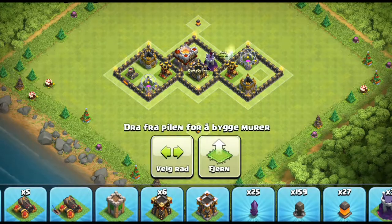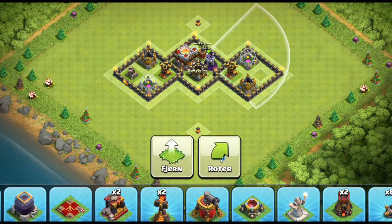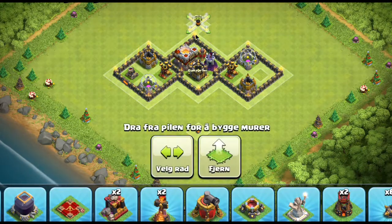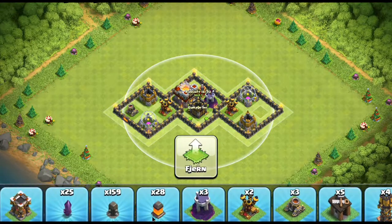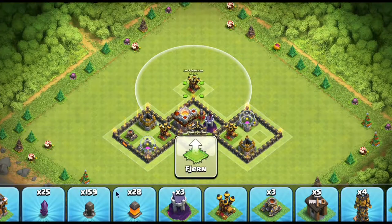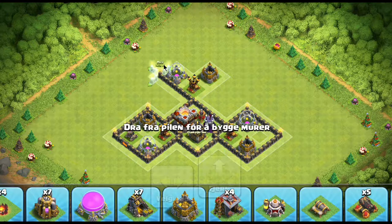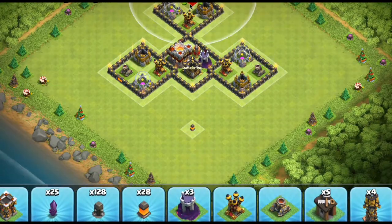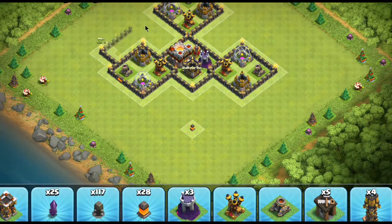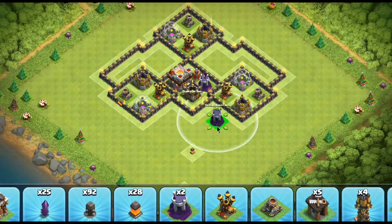At town hall 8 and town hall 7, one of the biggest things you have to worry about is the dragon attack. They'll use dragons in combination with spells and just plow open most bases unless you're really careful about how you design them. The way we design against dragons is to put the air defenses towards the middle of the base and then surround them on the outside with storages, which have really high hit points. They have to go through those storages while the air defenses are beating them down — it's really effective.